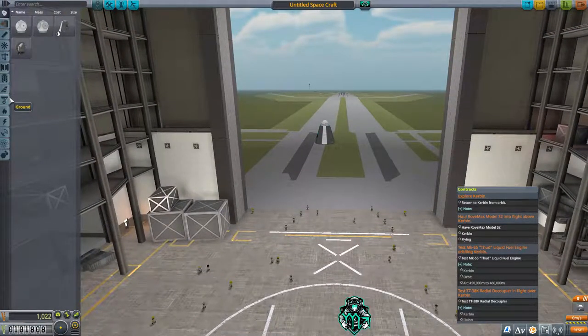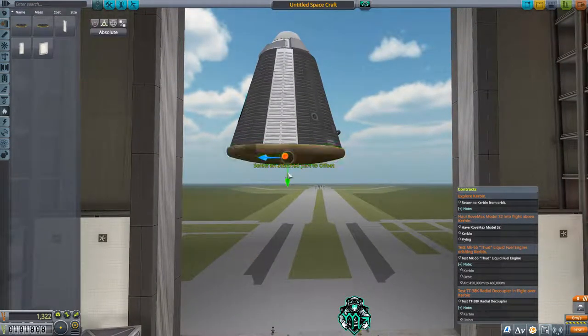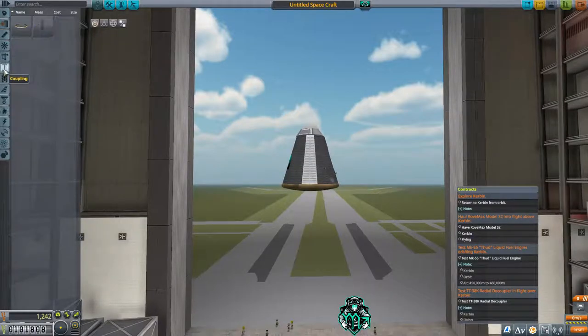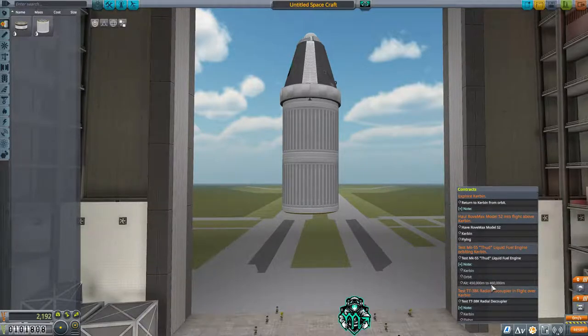We're going to put a heat shield on. Remember, for heat shields you don't need that much for small orbits around Kerbin — even coming back from the Mun you don't need over 100, so I'm going to put it at 40. I'll put a decoupler on. You can do it either way — it's just personal preference. Now we have to make an orbit at 450 to 460 kilometers.